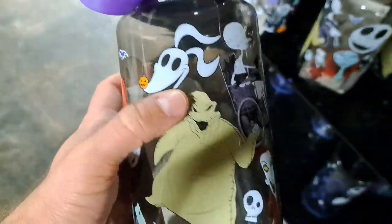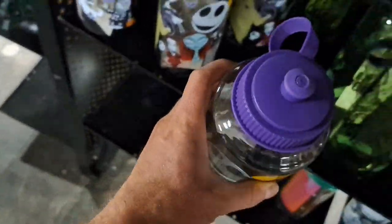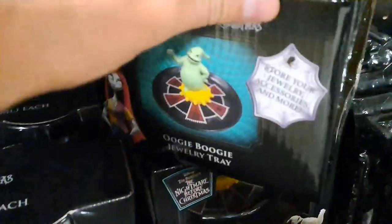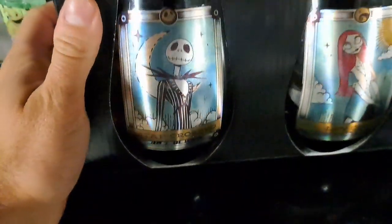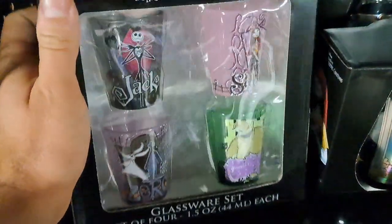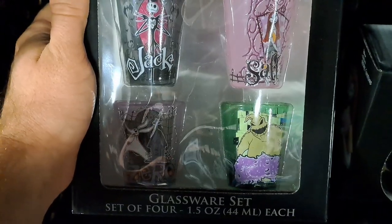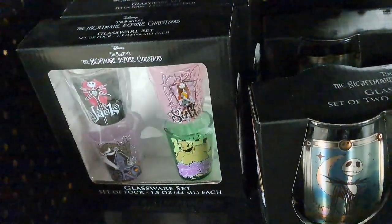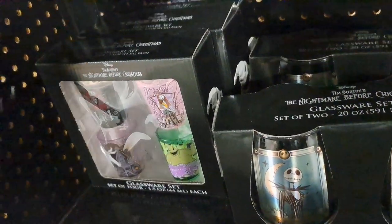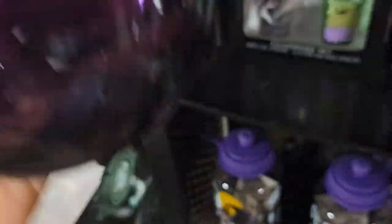Got a Nightmare Before Christmas cup here — water bottle. We got an Oogie Boogie jewelry tray. Pretty cool — put your jewelry on the little roulette wheel. Then these are kind of like tarot card wine glasses — a glassware set. Then we got shot glasses: Oogie Boogie, Zero, Jack, and Sally. We got a Sally little wine glass — it's purple. We got a Jack purple wine glass.